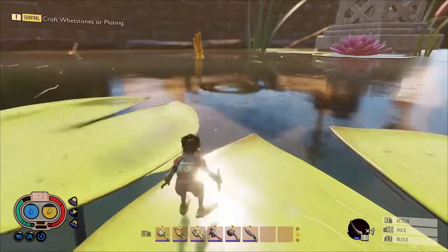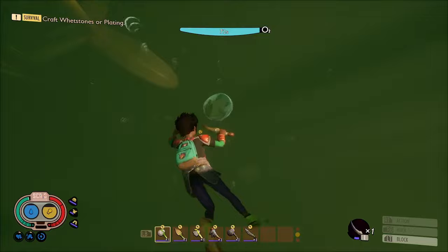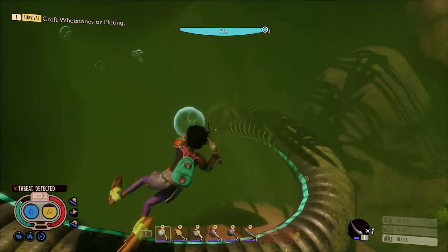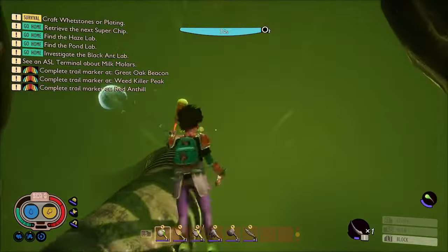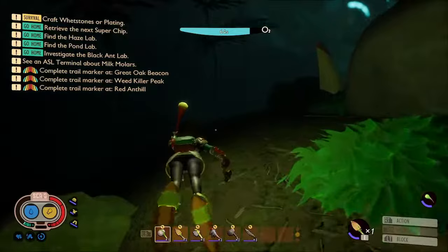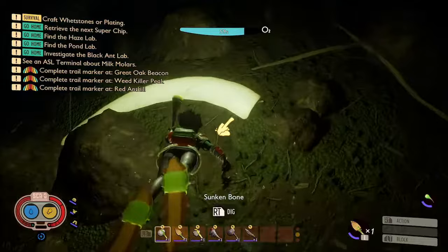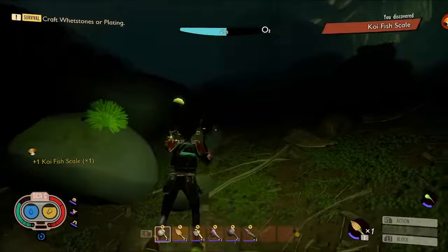So we're back at the pond. We're heading out to the north-easternmost lily pad where you can see those bubbles coming up — that's where we're going to dive down. Follow the bubbles all the way down and you'll find a broken pipe. These bubbles do actually replenish your oxygen so make sure you swim through them if you can. We'll get our light and go all the way down to the ground. You'll need your acorn shovel because we're going to be digging up some sunken bones. And we'll also be looking for some koi fish scales.